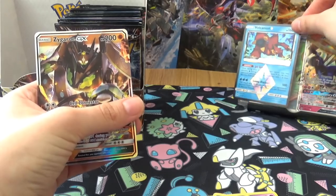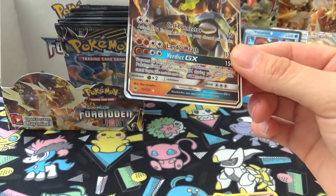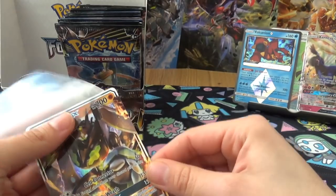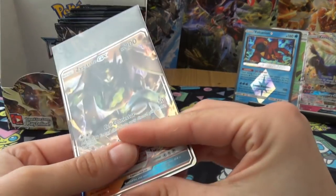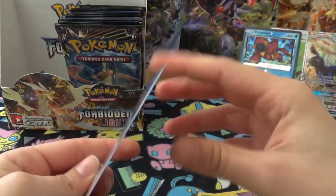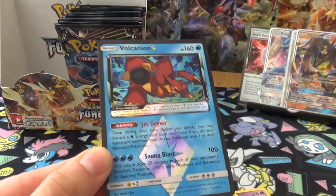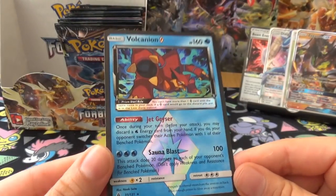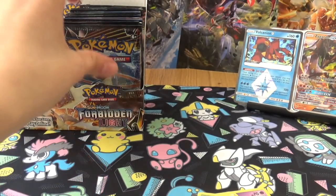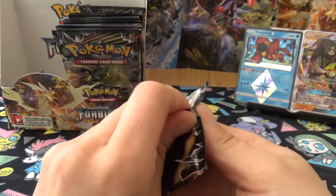I probably should have put them in a sleeve, but awesome. Zygarde GX is number 73 - Cell Connector and Lands Wrath Verdict GX. I'll trade them out. Volcanion - can't have this in my Volk deck, but it's number 31, Jet Geyser and Sauna Blast. Glad it was that Prism I got. Gotta love getting a Prism and a GX in the same pack.